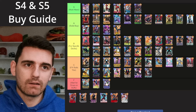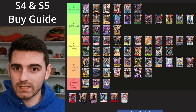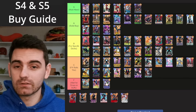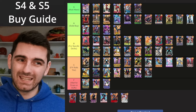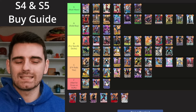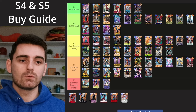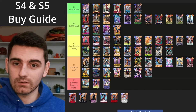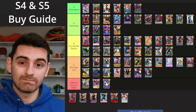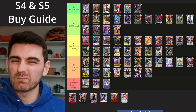I first got every card organized by the tier I believe it belongs in, then organized within those tiers by Series 4 cards being first and then Series 5 cards. Series 4 cards being half the price in tokens means they are just better bang for your buck, so that helps them rank a bit higher, and then lastly it's just alphabetical after that. This is my list from about a month ago, and we've had a couple patches since then, a couple OTAs, and we've got some changes to make.